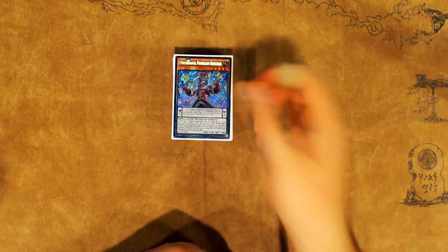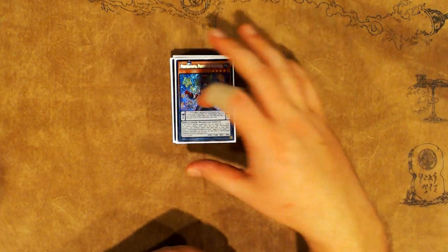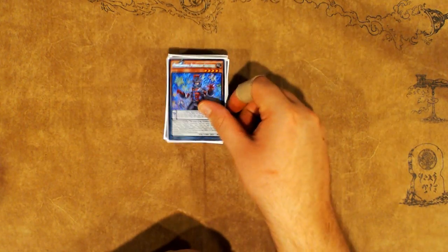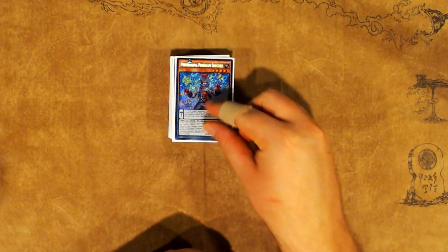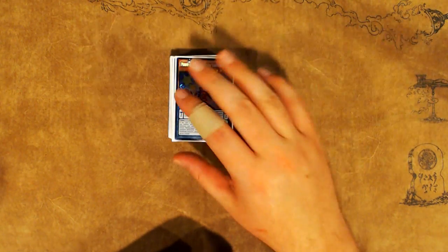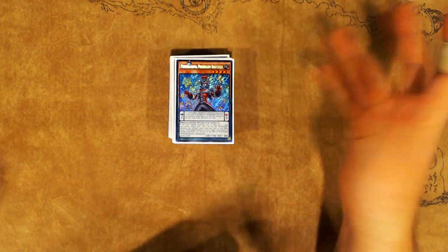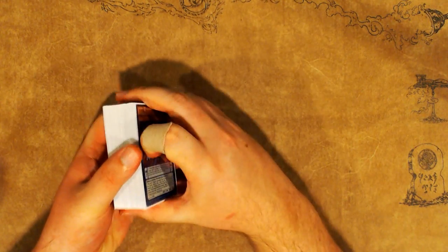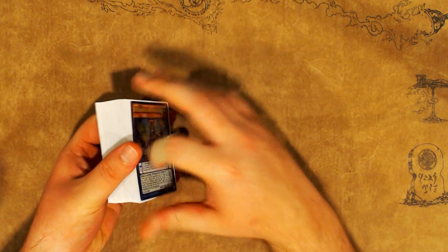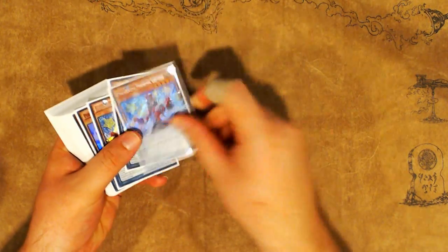I've been testing a bunch of different versions and ultimately wasn't really getting any results until I started implementing some more extensive Zodiac draw combos into the deck. This list is the one I would have definitely played at YCS Denver, simply because I've been having a lot of success with it. It's a 48-card decklist, but there are some cards you can shave out to bring it down to 44 or 42 cards, depending on what you want to change ratio-wise.